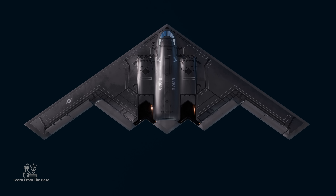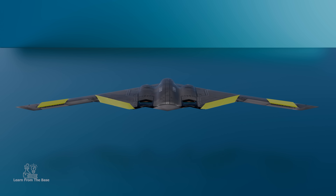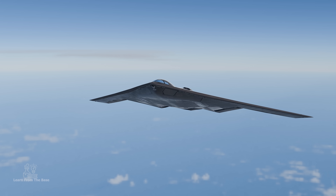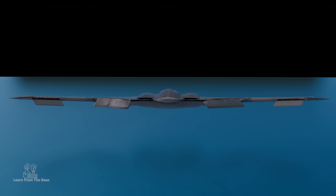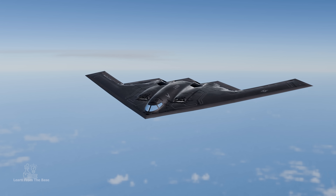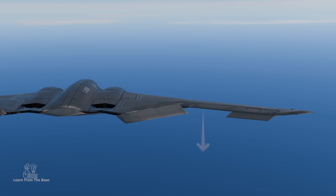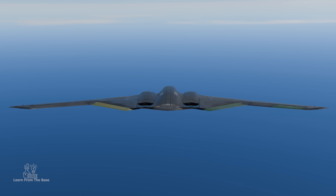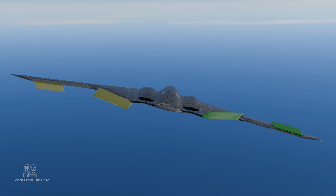Moving inboard from the rudders is where the elevators are located. To control altitude, when both elevons pitch up, the aircraft's nose rises, causing the aircraft to ascend. When the elevons pitch down, the aircraft's nose lowers, causing the aircraft to descend. If the left elevon pitches up while the right elevon pitches down, the aircraft will roll to the left. Conversely, if the right elevon pitches up while the left elevon pitches down, the aircraft will roll to the right.